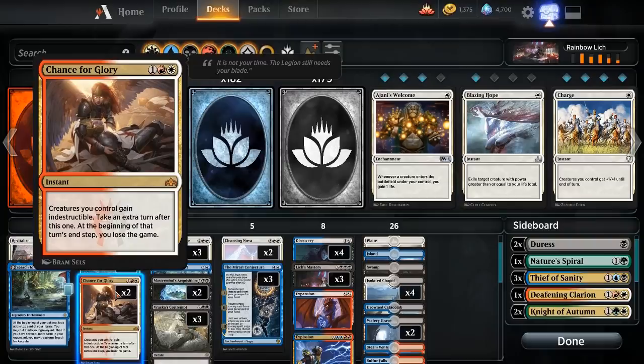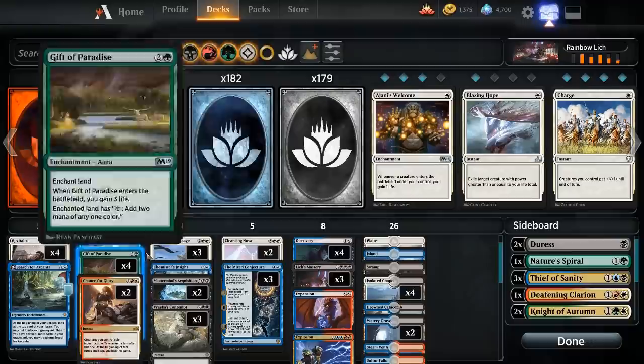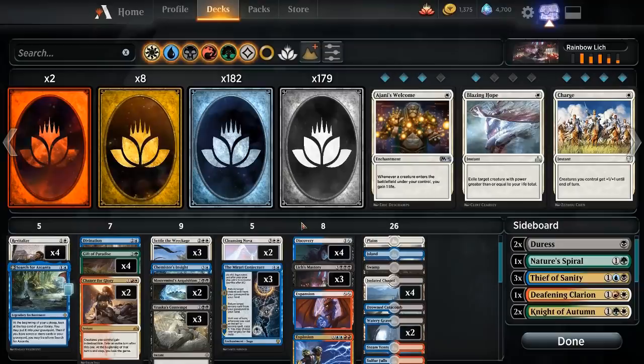The real thing, though, is that you can't lose the game. So if you play Chance for Glory, that last part of the text box — where you lose at the end of the extra turn — doesn't apply. This is just three mana: take an extra turn. What you're trying to assemble is effectively an infinite loop. The Mirari Conjecture's first part gets an instant back, so we get back Chance for Glory. Then the second part gets back a sorcery. Once we assemble the whole loop, what we'll be getting back is Nature's Spiral. Finally, the third part doubles instants and sorceries.